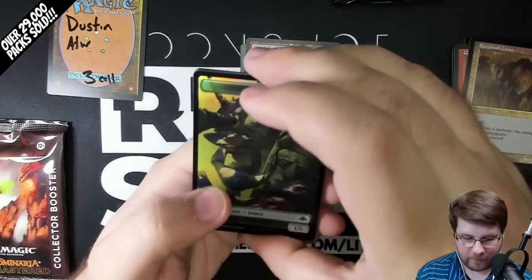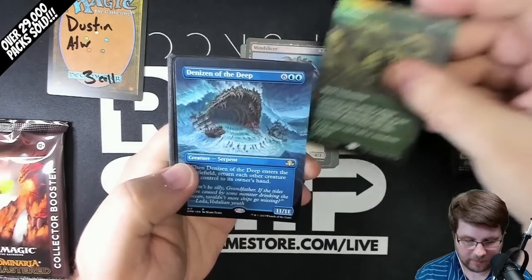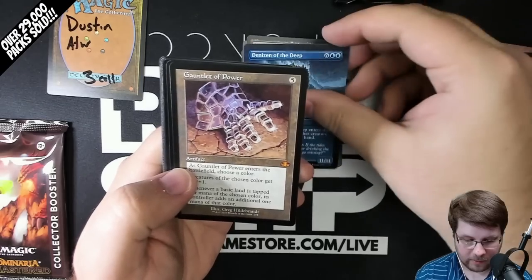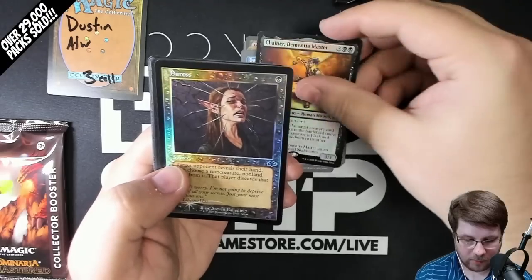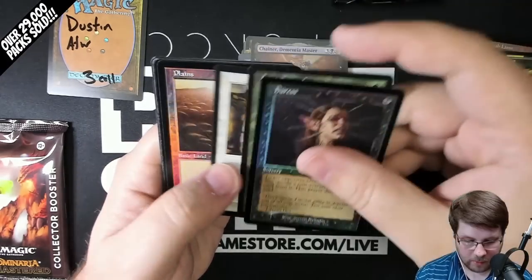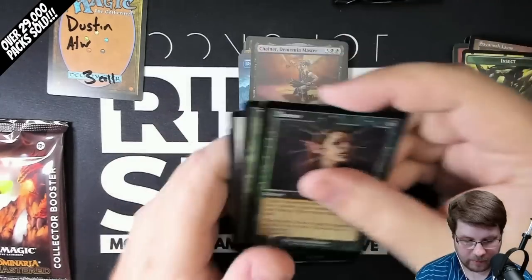On to the next pack — see what we can get here. How about an Insect token. Foil Borderless Arborea. Denizen of the Deep Borderless. Gauntlet of Power Mythic Old Border. And a Foil Chainer Dementia Master. Old Borders, Foil Plains. And the rest of your commons and uncommons.